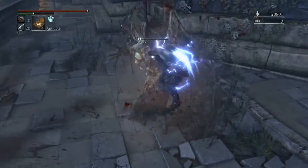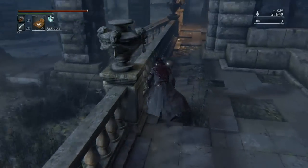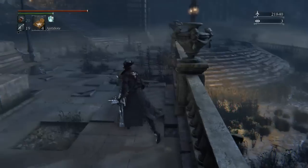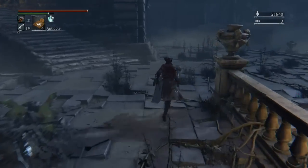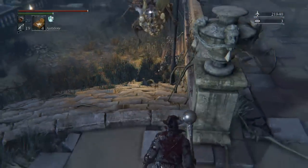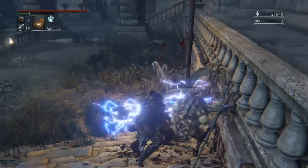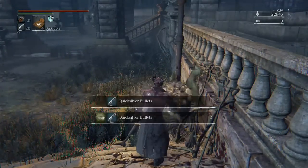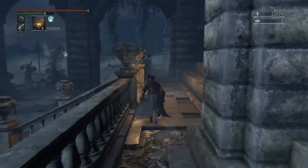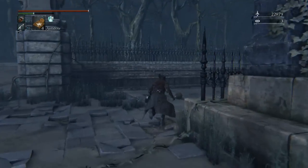It fires so quickly that it interrupts your R1s sometimes as well, and it will always connect before your R1 does to stop them from shooting their Rosemarinus. But NPC hunters are a challenge - because you can spam parry and do kind of cheap tactics to kill them, they're not a super tough thing to come across.